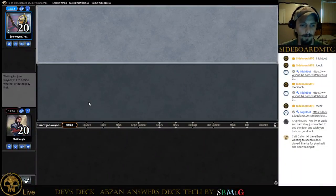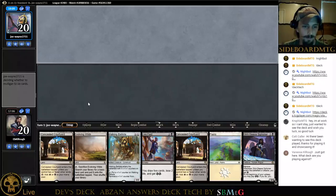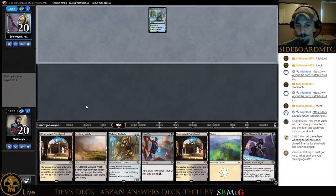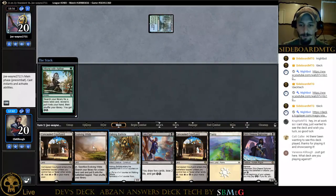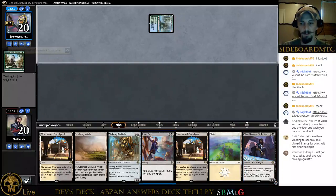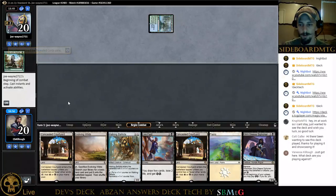You can just type in chat what deck we're playing against. We're playing against Temur Energy. This is Game 2 of Temur Energy — we took down Game 1. They are on the play. We've got a pretty good hand with some turn-three draw. I think I'm just going to turn-one Evolving Wilds. Yeah, I want to go ahead and start getting the deck of land.